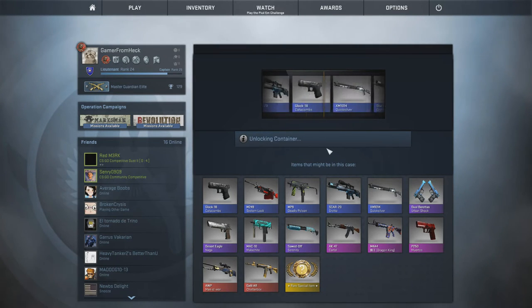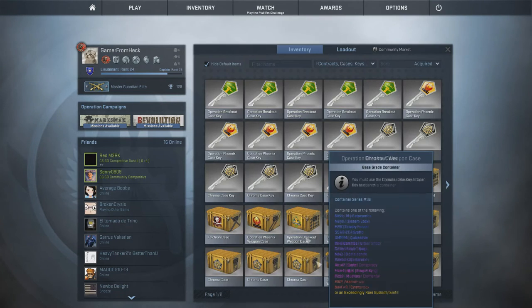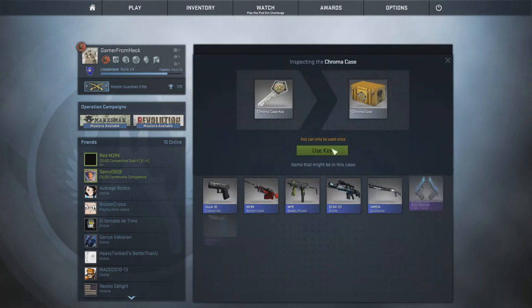First roll of the day, let's see what we get. Cartel goes by, and rip. We had two purples there, but nope — what do we want? Cartel Negrado. I'll take it, alright. It's beautiful.